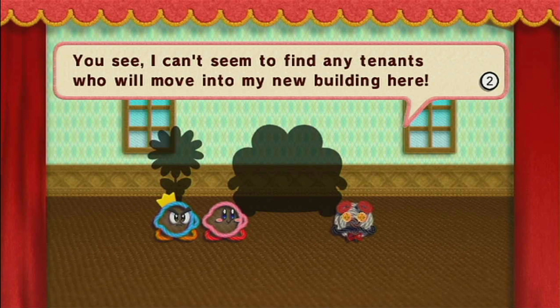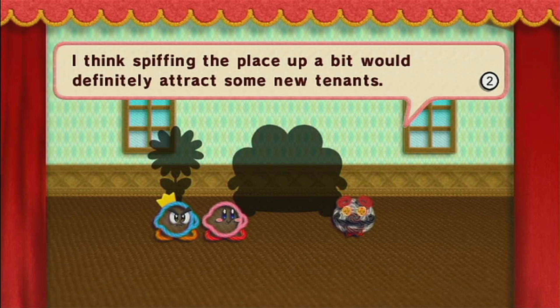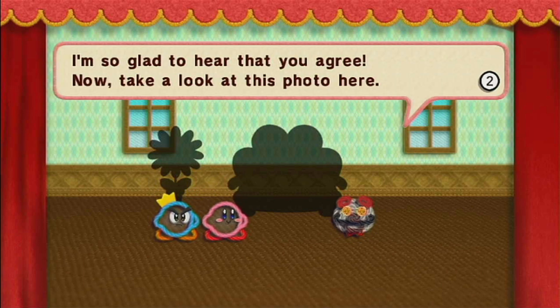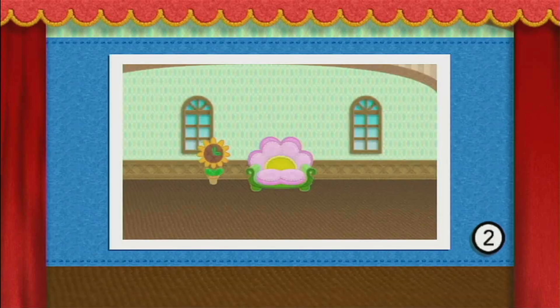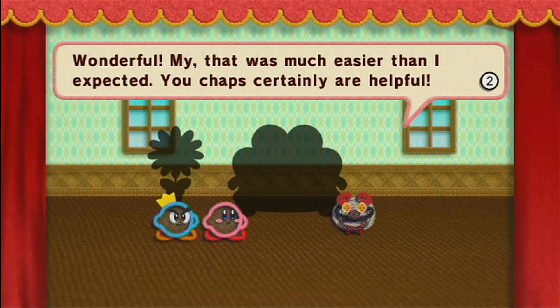You see, I can't seem to find my tenants who will move into my new building here. It's a market - I think sprucing the place up a bit would definitely attract some new tenants. I'm so glad to hear that you agreed. Now take a look at this photo here. We already have these - we got the moonflower field, the flower clock, and the flower sofa. Could you do me a favor and decorate the room so it resembles this picture? My, that was much easier than I expected. You chaps certainly are helpful.